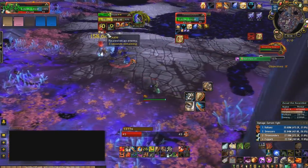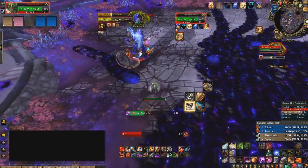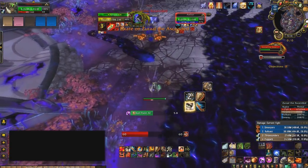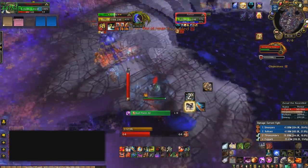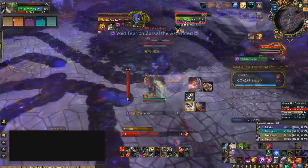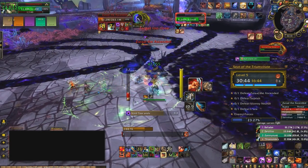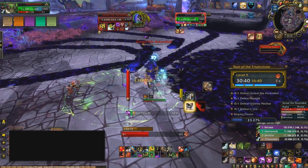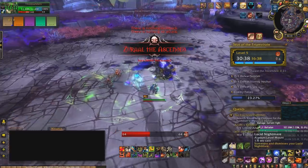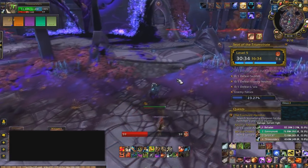After you kill 10 of those special adds, you can use a new action button that takes you out of the void realm and stuns the boss for 20 seconds. When the boss is stunned, pop your DPS cooldowns and bloodlust/heroism and go all out to take him down. Remember: keep the adds rooted, DPS them down first, do not let them reach the boss, do not stand in anything you shouldn't, move away from Null Palm, and kite the boss when he is fixating on you.